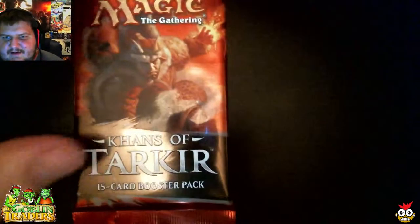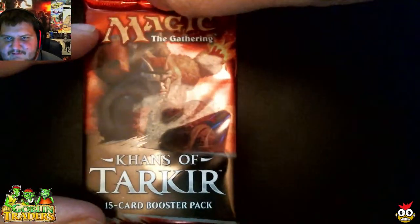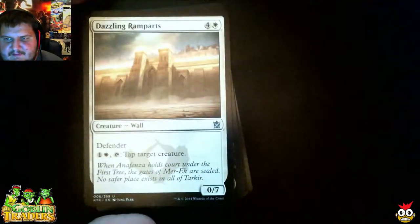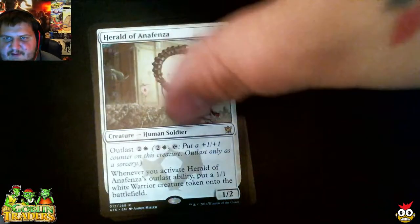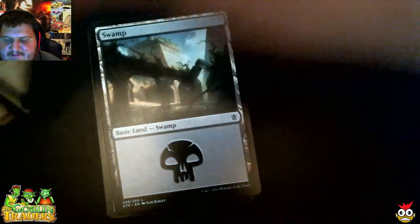Now let's move to our next set — Khans of Tarkir. This is kind of like a history lesson for you guys, recent history anyway. This will also kind of make up for my stream — I've been having some problems with my OBS, so this should make up for it a little bit. First uncommon: Dazzling Ramparts. Mardu Hateblade. It would be nice to have a Monastery Swiftspear. And Warden of the Eye. Our rare is Herald of Anafenza — a one-drop with Outlast. Nothing really huge out of here. It would be nice to pull some decent dual lands.